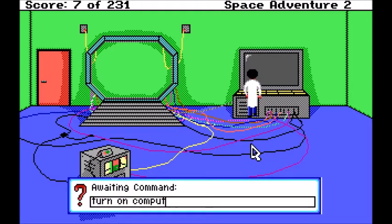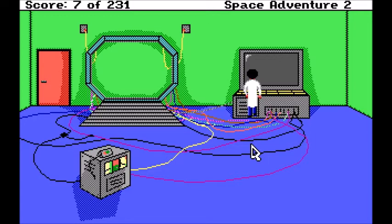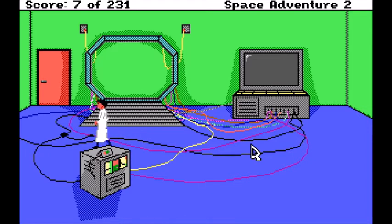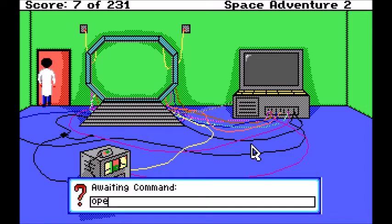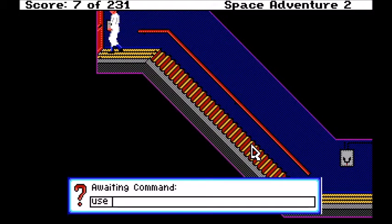Turn on computer. You could do that, but it wouldn't work. First, you need the transmitter to be connected with the time gate. Then you can try again. Gotta say, this music is really... I like it. Use — well, I guess I have to use my key card.